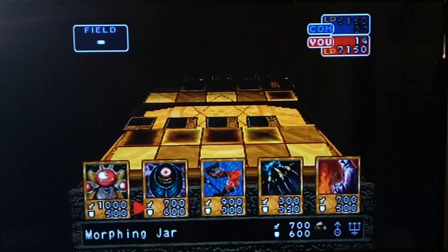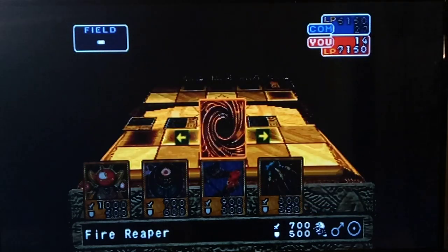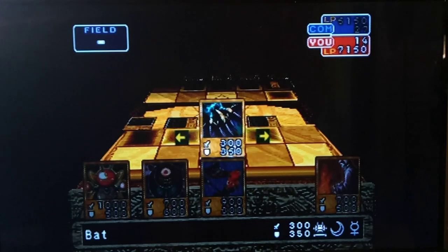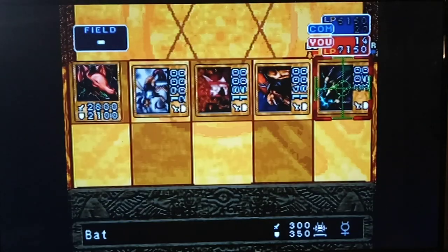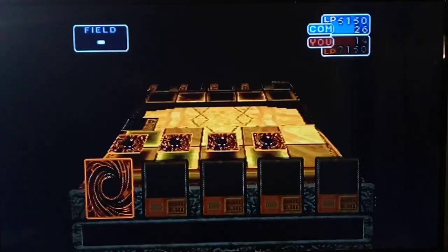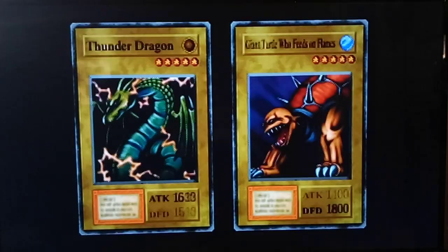Man, we need to draw a Mountain bad. So can I fuse with anything on the field? Machine, Pyro. I kind of want to keep this because this is basically a Pyro. What if I summon that face up in defense? Will he come attack it? I hope so, because it seems like we're not going to draw a Mountain. If Mountain is like the last card of our deck, that's going to suck.